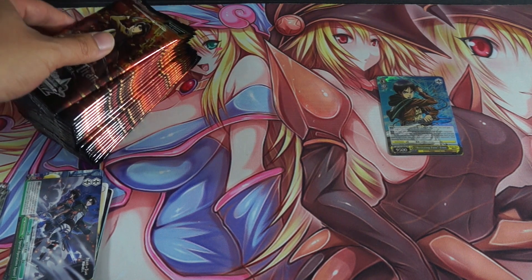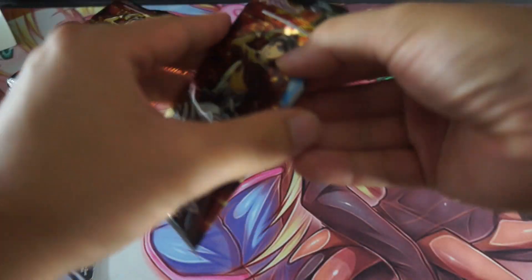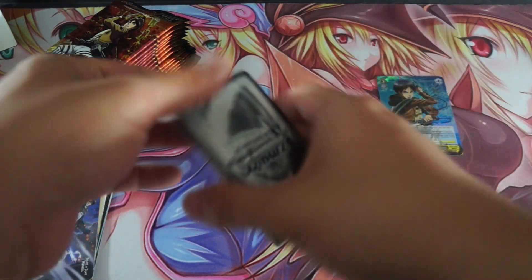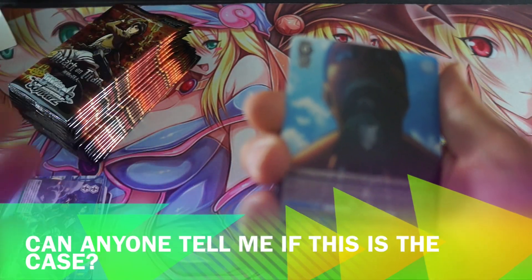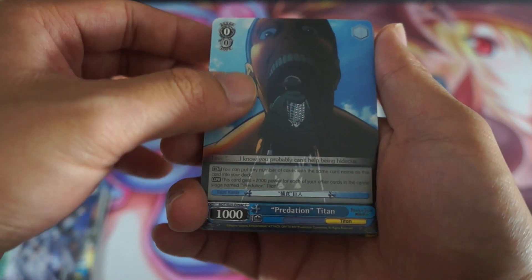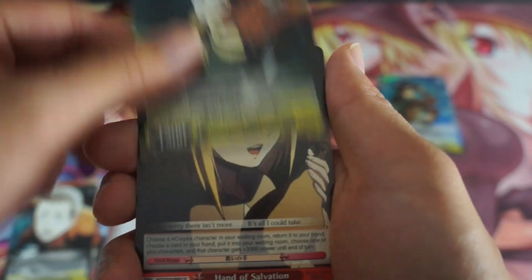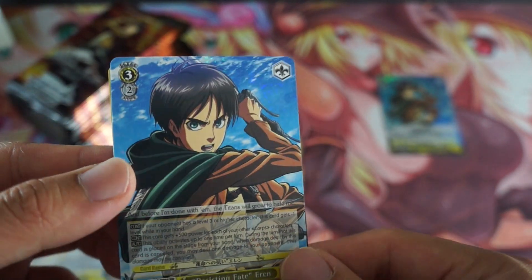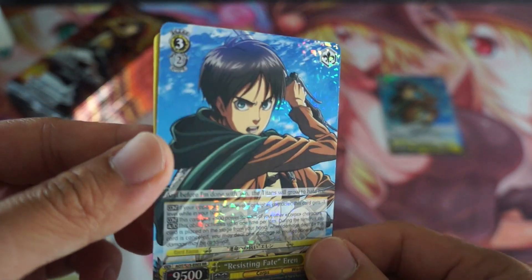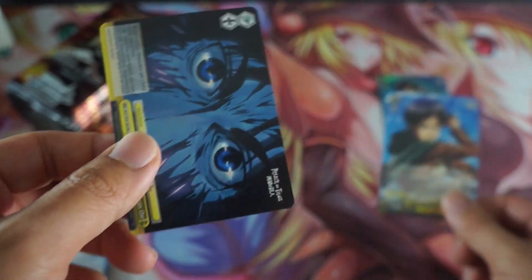Everything else from this point moving forward is just more goodies. That is lucky, if I have to say so myself. Unless each of the Attack on Titan boosters come with one sign — I don't think that's the case, but I have to look at it again. Still, a sign card is a sign card. And this is our double R — as you guys can clearly see, it has that shattered foil texture to it. It's kind of funny because this is the same thing as that one right there. That's our second pack.